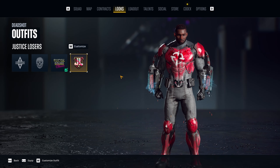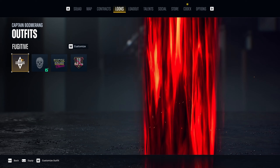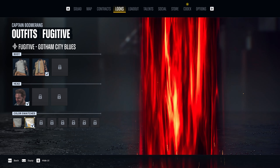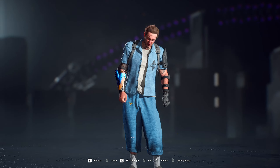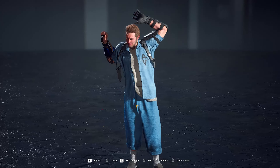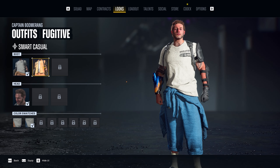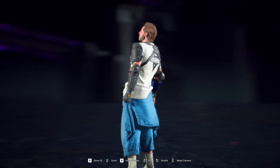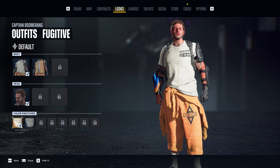Let's go to the next character — Boomerang. The Arkham outfit has the same setup with different colors: blue and orange. There are two different versions — one with the jacket and one without the jacket. The one without the jacket doesn't look as good. And there's the orange version too.